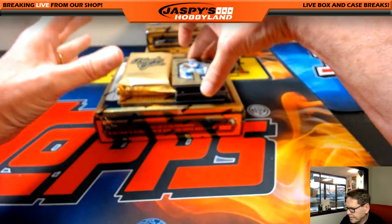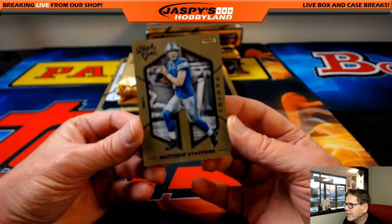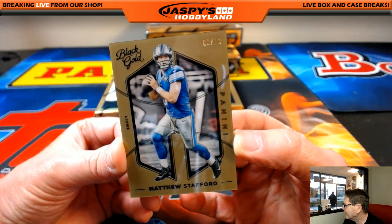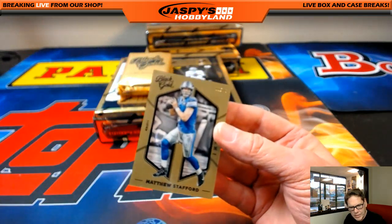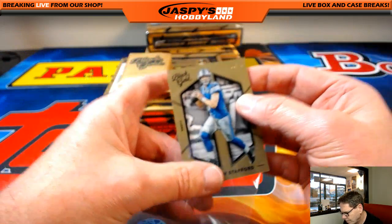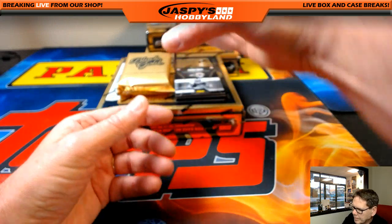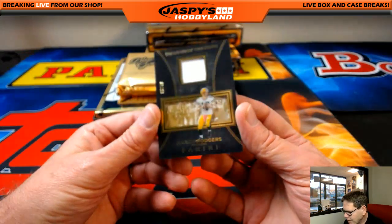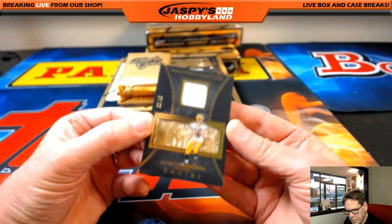First up, Detroit Lions — Matthew Stafford, 3 of 10. Wow, 3 of 10 Detroit Lions. That's Joe P., nice Joe, first hit of the day. Next up, out of 49, Aaron Rodgers, the Green Bay Packers. That's Robert P.